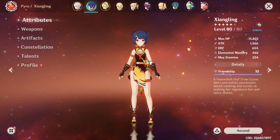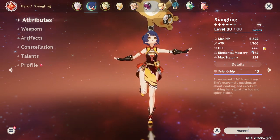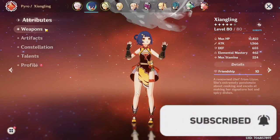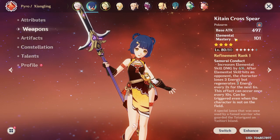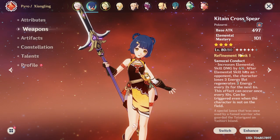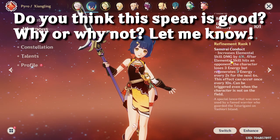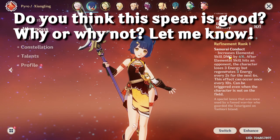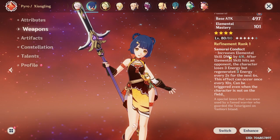Let me show you guys some of my stats. She is level 80 right now, not ascended, and her attack is at 1366 with elemental mastery at 462. Most of my elemental mastery is coming from the Sacrificial Jade, which gives 101 elemental mastery. We do get this nice passive: increase elemental skill damage by 6% after the elemental skill hits an opponent.